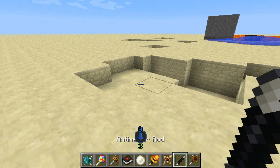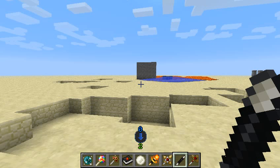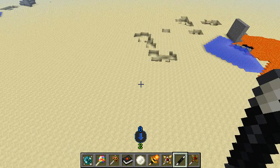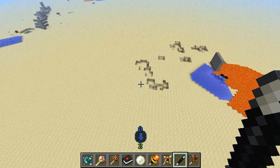This here is the antimatter rod. It's exactly like the hammer, except it does not mine. It's really just meant for right-clicking.